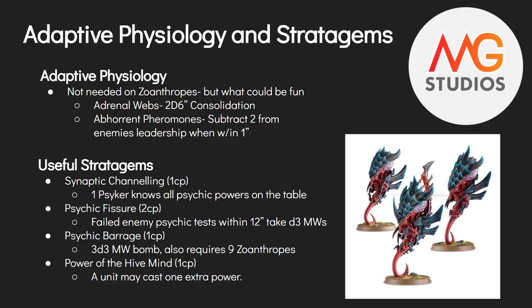The final stratagem, and the one you'll use the most, is Power the Hive Mind: a unit may cast one extra power. You'll see this most on Zoanthropes — they normally cast one power, but if they've dropped below four models, they lose that second cast. Use this stratagem and you can still get both Smite and Psychic Scream off. I used this in a tournament to kill Guilliman — I spent that one command point and nuked him. It's a moral victory when top-tier codexes have you beat, but have fun with the game.